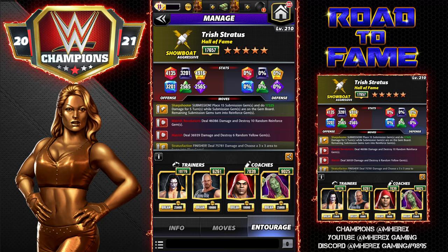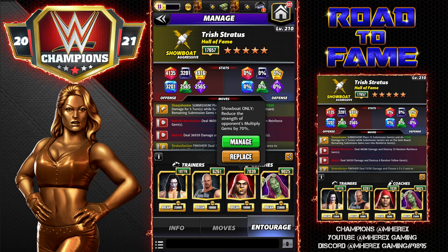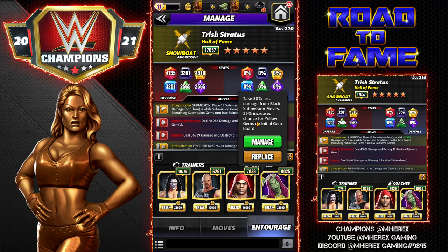For the entourage, we're going to use Sting to start, and for four more MP we're using Austin 3:16 so our sub does 50% more damage - that's 17K a turn for five turns. I'm using Powerhouse Angle to reduce opponents' multiply gems by 70% because I'm going against Hall of Fame Lita for these previews. She is strapped; we are not. I'm using Sasha Banks for her 9K ability - at 9K there's a 25% increased chance for yellow gems on the starting gem board.